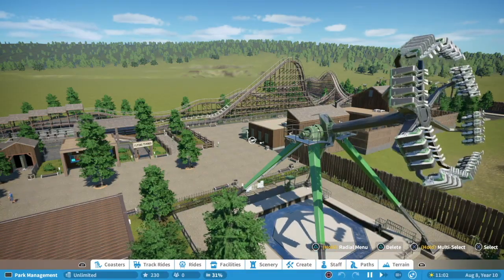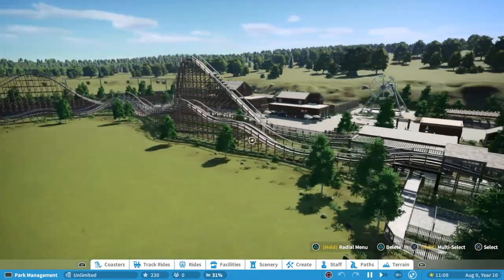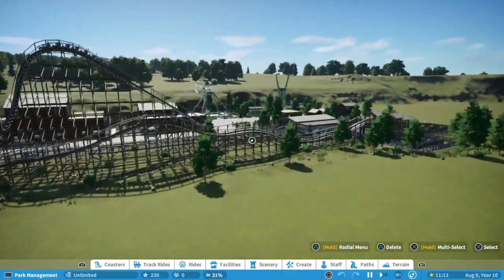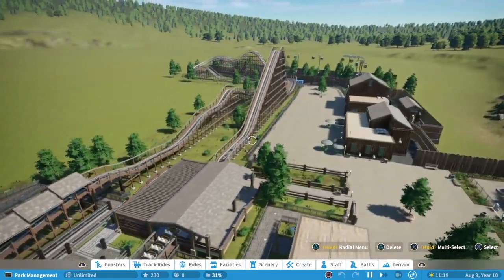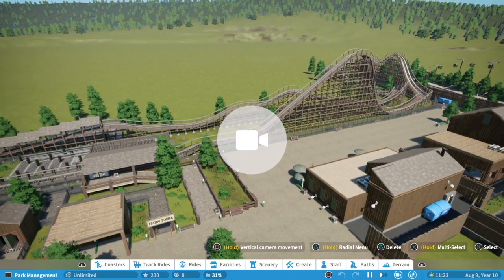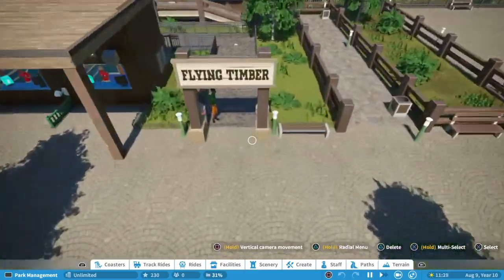Today we are in a park called Flying Timber. As you can see it's got a couple of small flying flat rides along with this wooden coaster. It's more on the smaller scale but it's really well done, and the theming around it is just awesome. Let's go down and look at the ride.